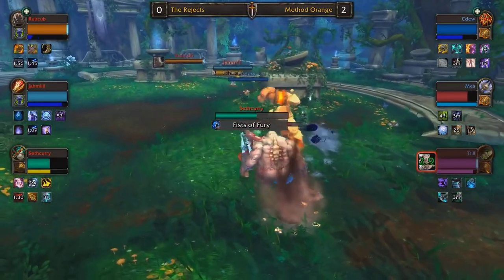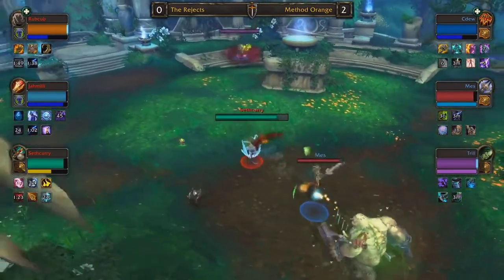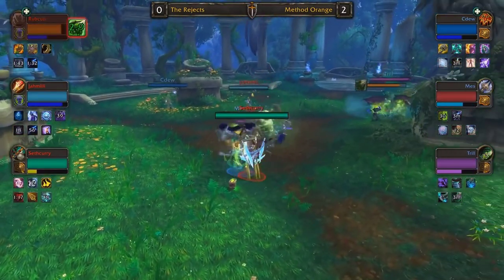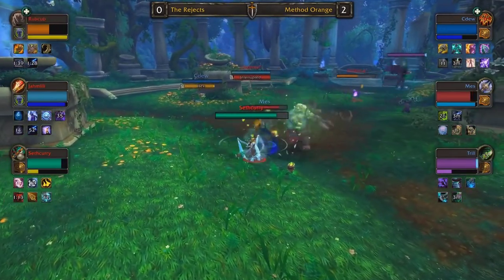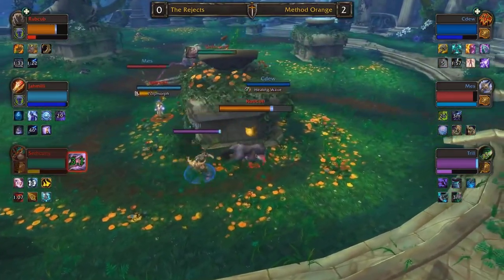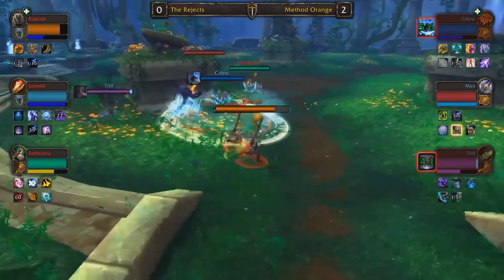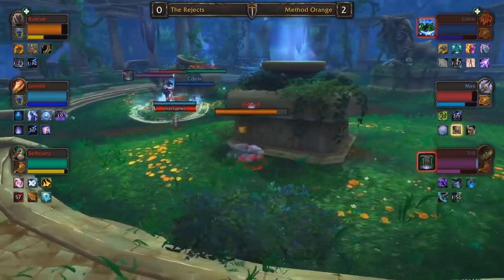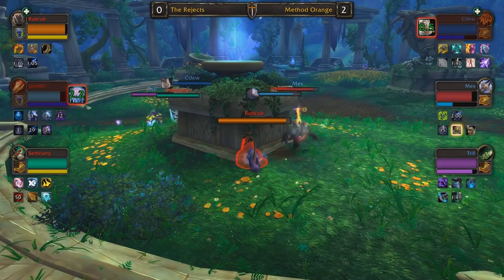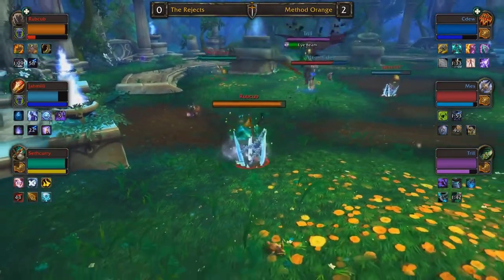Unsurprising to see Method Orange play more aggressively here on Ashamane's Fall to close it out. Jamili on Arcane Mage has been able to do a little more — on Frost Mage in the last game he really struggled to find pressure. He's opting into Ring of Frost this game instead of Chrono Shift, potentially wanting to drop Ring of Frost to allow Rubcub to escape Trill a little longer when they cross the map. A full Ring of Frost onto CDU. Rubcub once again trying to escape — method orange in hot pursuit — Rubcub still not able to find any mana.